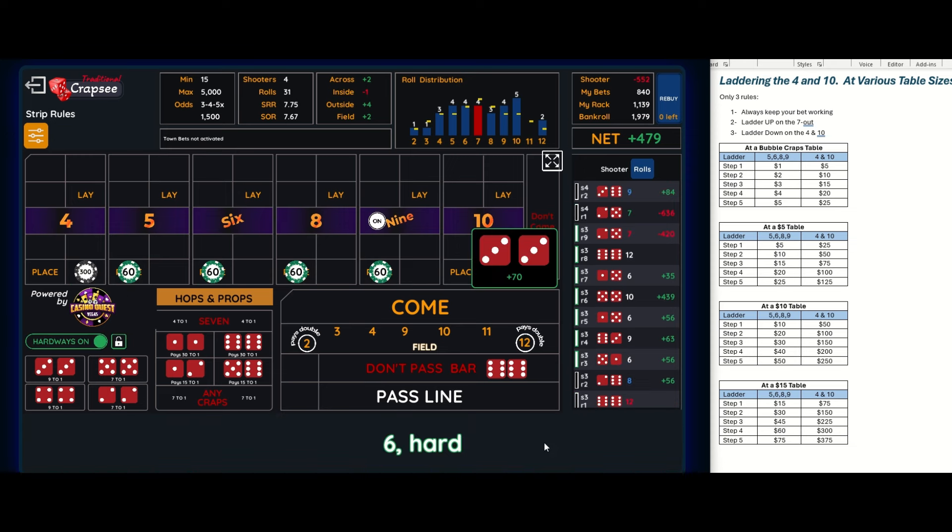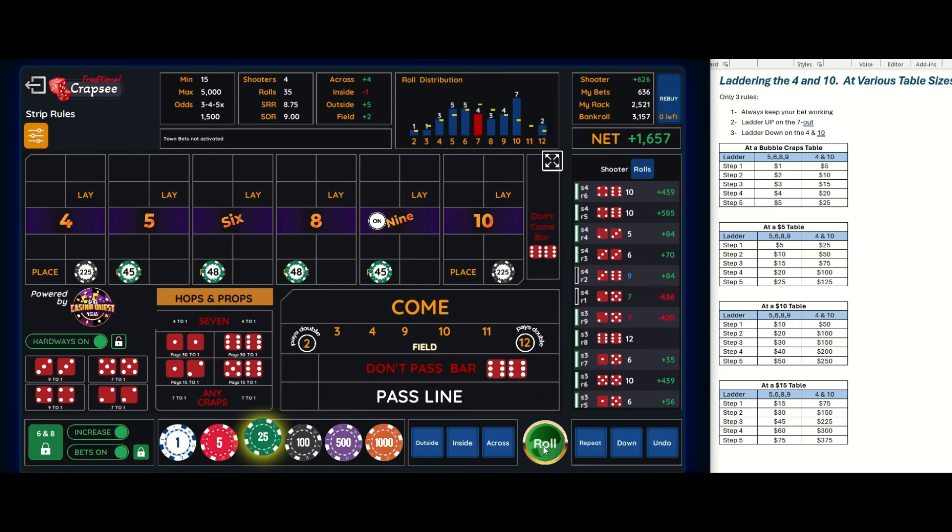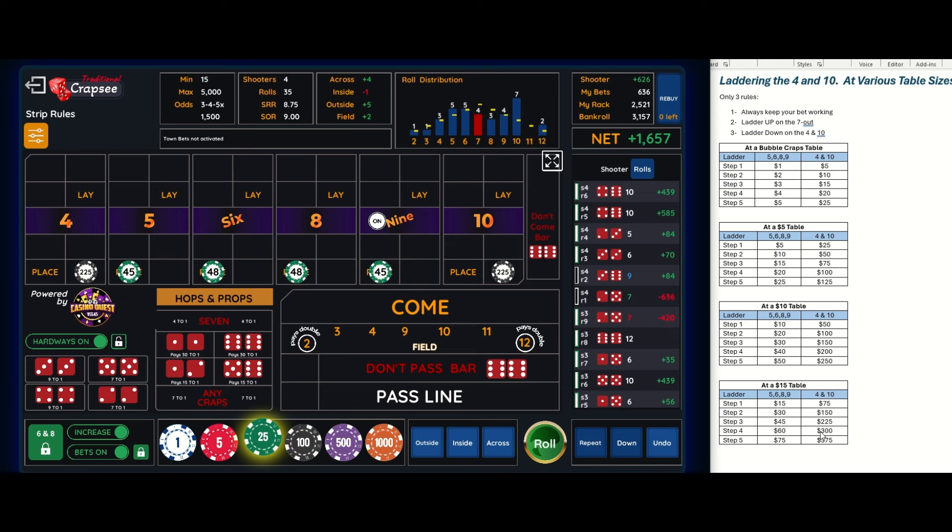There's a nine, a six, a five — I need a four or a ten. There's a ten! That helps — going back down to level three: forty-five dollars and two twenty-five on the four and ten. Right away I hit a ten again, so I'm coming back down the ladder to step two: thirty dollars on the inside and one fifty on the four and ten.